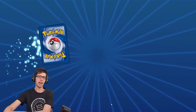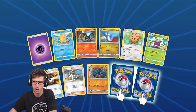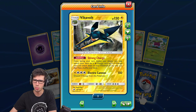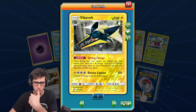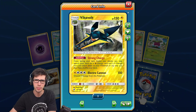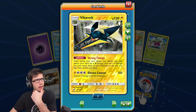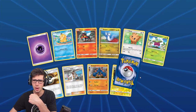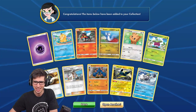That's three duds from three packs so far. Next pack — another reverse holo rare, this time a Vikavolt. I'm pretty sure this is one I used in a deck on TCGO. Strong Charge is a really nice ability, and you can rare candy straight up to Vikavolt which makes it easy to use. But inside the pack we have another Crabominable regular rare — that sucks. Four packs, no pulls.